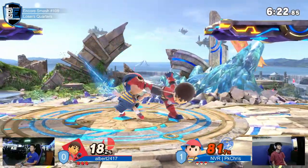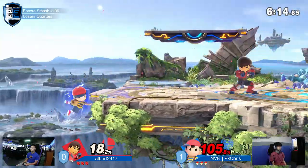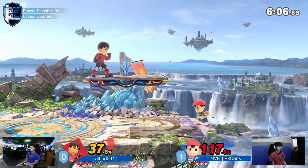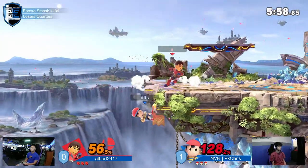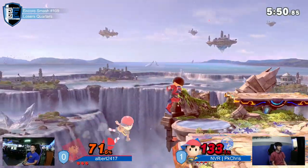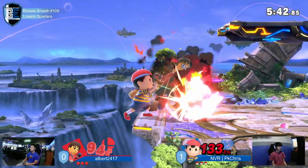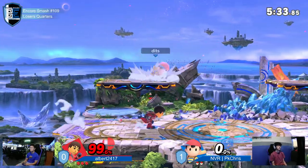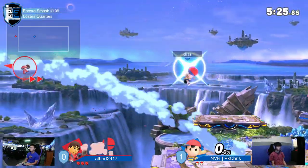He got hit by that like three seconds ago. So down-throw to up-B — if you do an immediate down throw and the opponent doesn't have enough time to DI, you can go for up-B and it could kill off the top. True combo. But if the other player knows he's going for the down throw, they could DI away. That up air actually saved his life. Albert is holding the position right now and just jumping. He mashed out! Albert's mash seems insane. The funny thing is he's on Joy-Cons — he's mashing out of grabs on Joy-Cons.